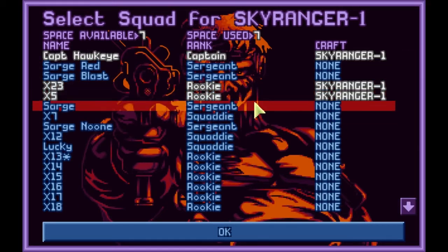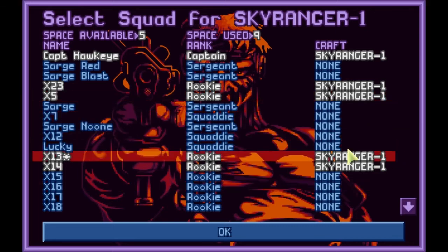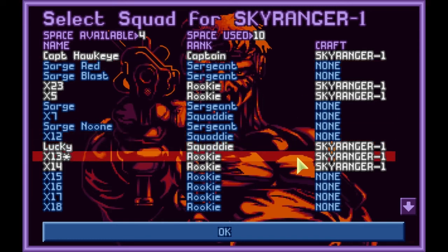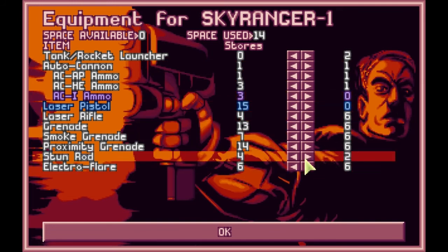We'll try and fill up the earlier slots — space available: one, two, three, four, five. Take one more. Lucky's back, we'll take Lucky with us; maybe he'll get a promotion. We'll also take another rocket tank which has a rocket launcher. We'll take a couple of stun rods — actually it was a small ship so there won't be any need. We've got electrofires, grenades, good weapons, and a couple of rocket tanks. We're good to go.